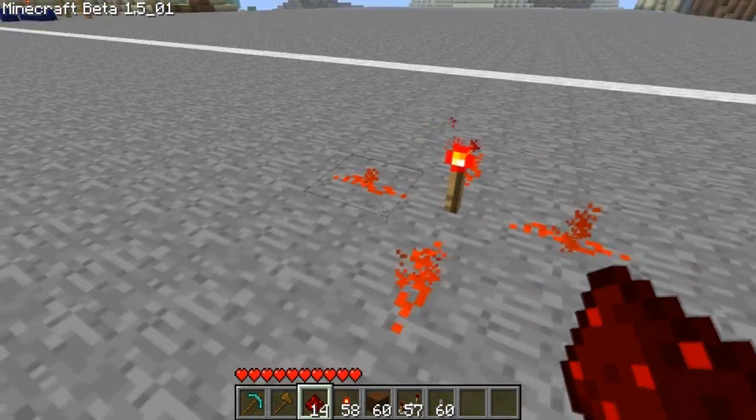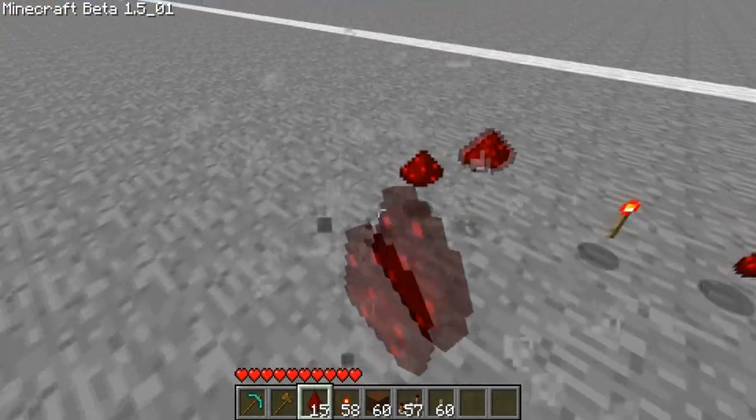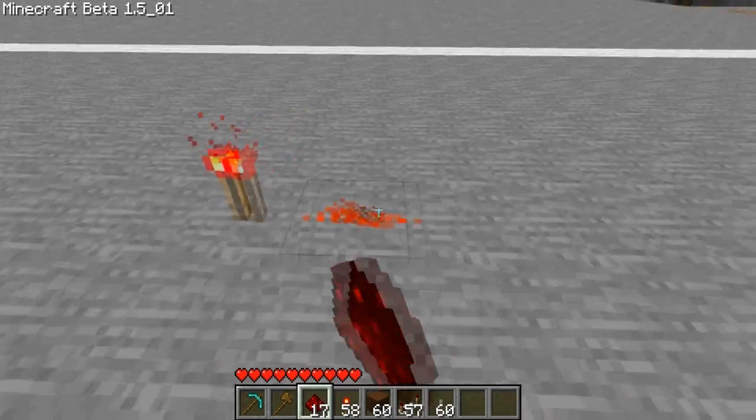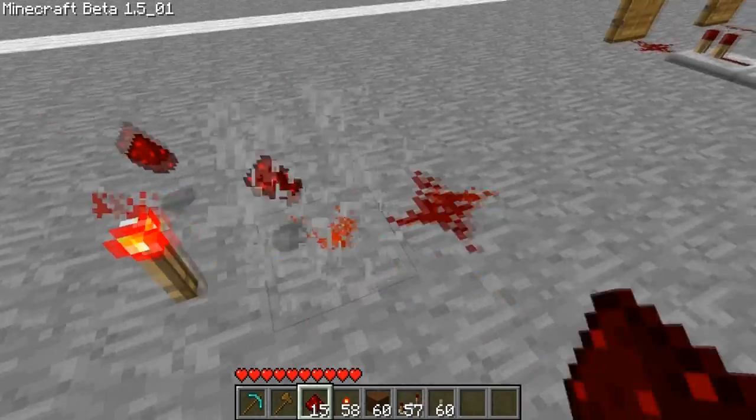Well, they're always on until you turn them off — they can be turned off with redstone. See, it's powering everything. And redstone travels for 15 blocks.